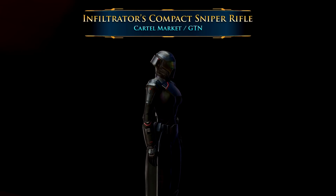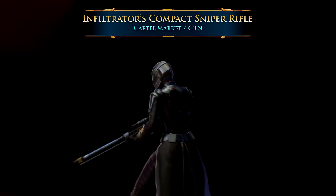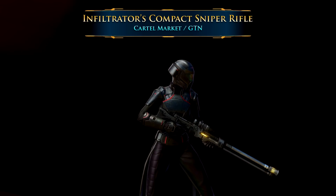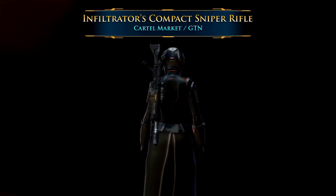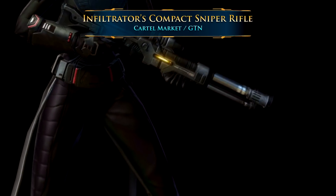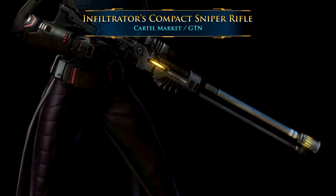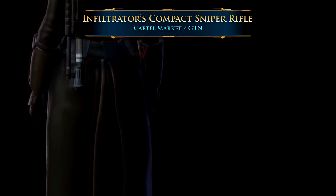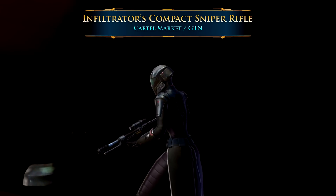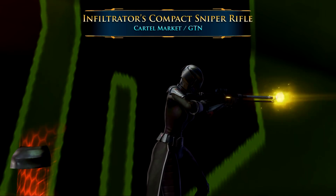If you're looking for something very simple to get that you can buy from either the Cartel Market or the GTN, I also really like the Infiltrator's Compact Sniper Rifle. It actually comes with a special animation — it starts off compact, as the name suggests, and when you press the draw weapon button or go into combat, the sniper rifle extends to its full length. If you put a color crystal in it as well, the crystal will change the glowing color on the sniper rifle from yellow to whatever color you want.